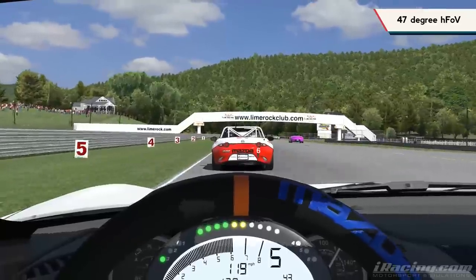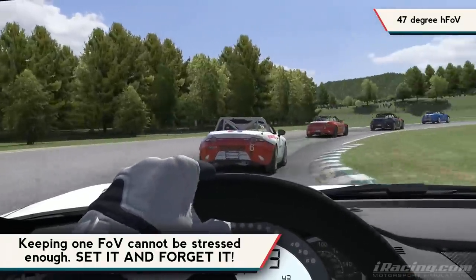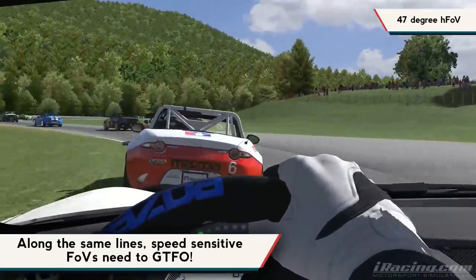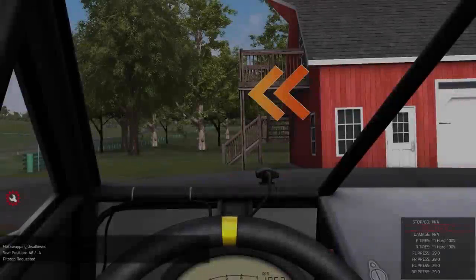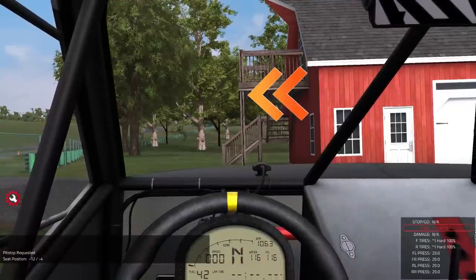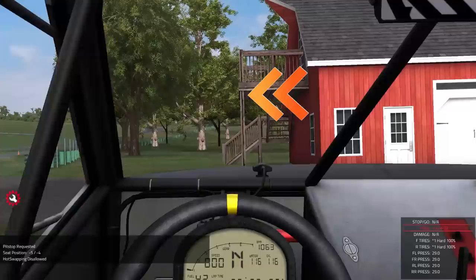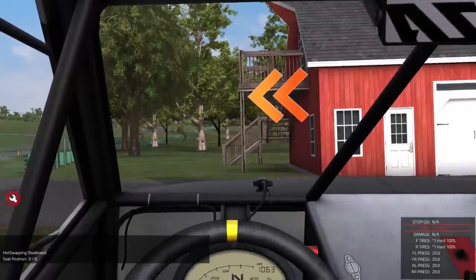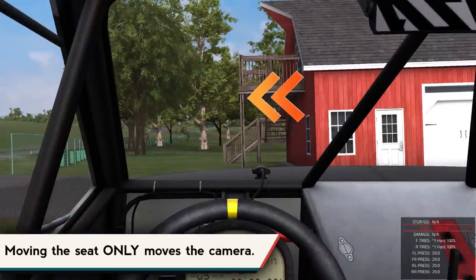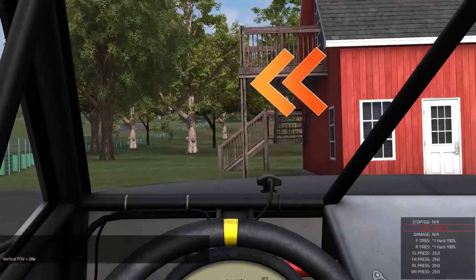Do not change your field of view on a per-car basis. This means you're relearning everything — one car looks entirely different from another, and how will you ever establish consistency playing like that? As for seat positioning, a lot of people get confused, but it's simple. Moving your seat in-game may appear to zoom things in, which may seem like it replicates a lower field of view, but you are simply moving the camera's position around. The field of view is unaffected by the position of the camera. You want to position your in-game camera to best match your preferences as well as your physical wheel's positioning and your eye's viewpoint. Moving the seat is moving the camera — it has nothing to do with field of view.